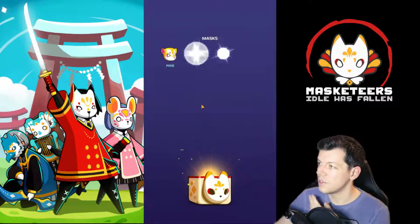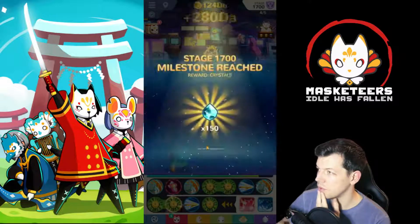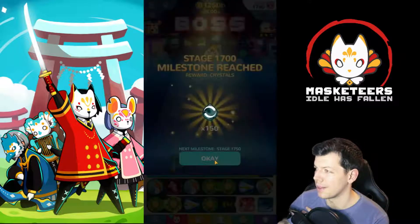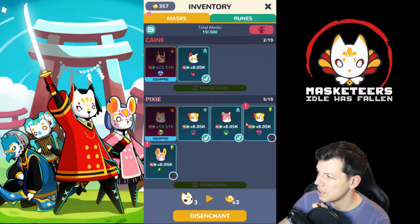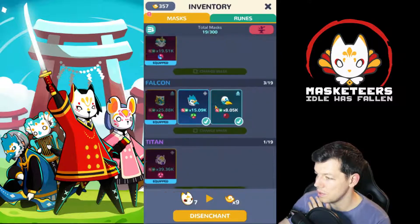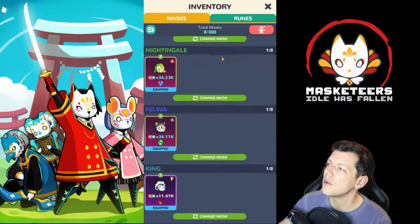Let me check out these masks and see if there are any goodies or new ones. No legendaries or epics, but we've reached the next milestone - 150 crystals! Thank you very much, I do like those. Let's check out these masks we've bought and unlocked. It doesn't look like I've got anything better than what I currently have.